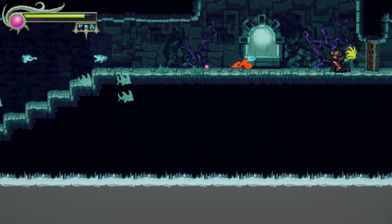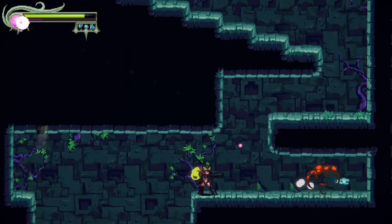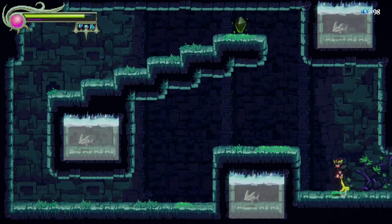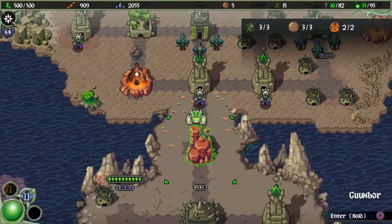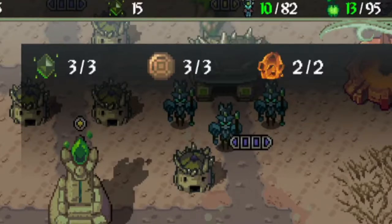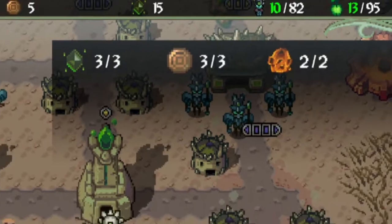There are many hidden rooms in each stage that will require you to switch back and forth between your different powers. This allows you to make your way through each stage finding all the different collectibles. However, the first time you play through a stage, you can only use the main power associated with that stage, meaning you'll have to replay some levels to find all the rest of the collectibles. Thankfully, in the overworld, you can see how many of the collectibles in each stage you've already gathered, so you can easily tell if you've got them yet or not without having to run through the stage blindly again.